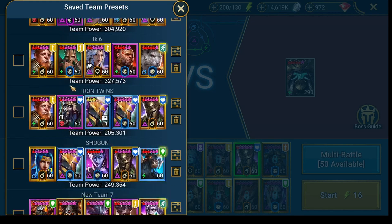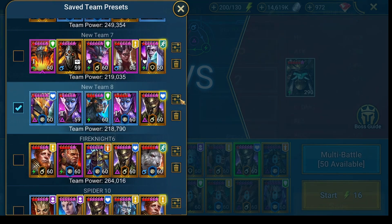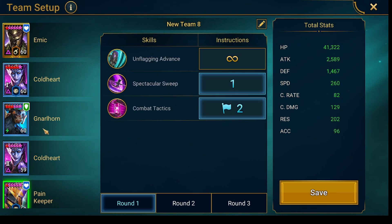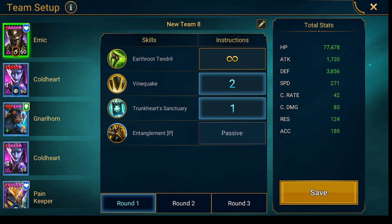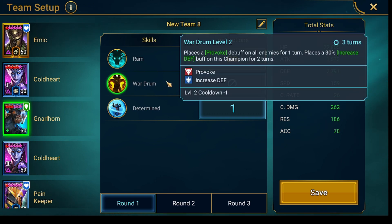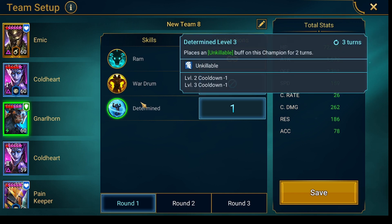I'm gonna show you the preset. It's not too hard. Keep in mind every champion needs to be booked — maybe not the Cold Hearts — but everything on your Pain Keeper and everything on Emic and Nullhorn needs to be booked. The A2, you don't have to book, but that one is really important.